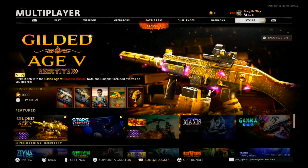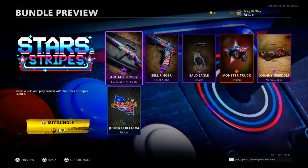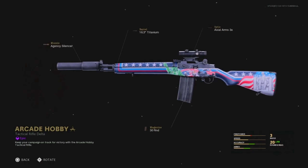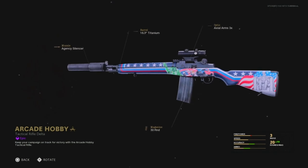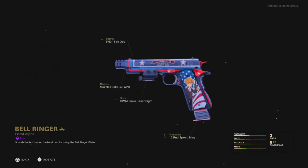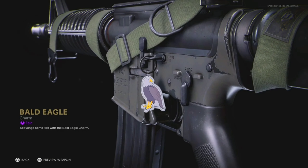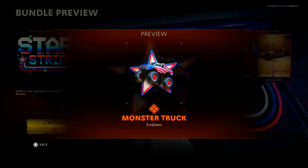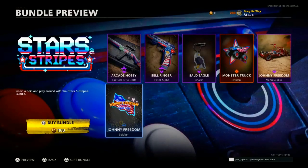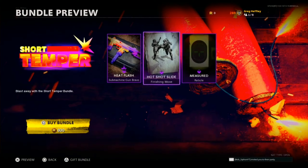We got a few new bundles, and before we get into the Gilded Age 5 bundle, we got the Stars and Stripes bundle — obviously another 4th of July themed bundle. It includes the Arcade Hobby DMR called 'Johnny Freedom,' which looks really cool, the Bell Ringer which I think is a 1911, the Bald Eagle charm, the Monster Truck emblem, the Johnny Freedom vehicle skin, and the Johnny Freedom sticker. I might actually buy that bundle.